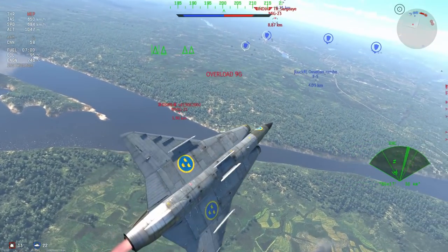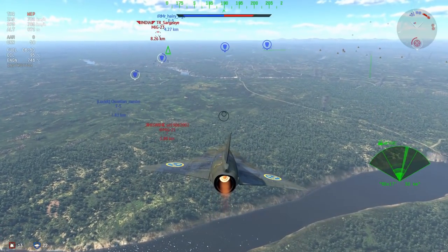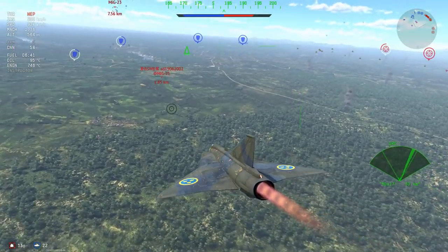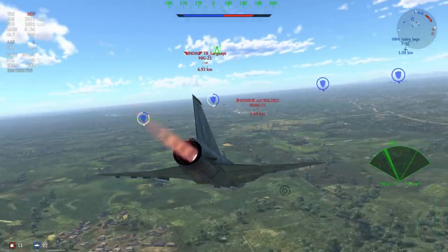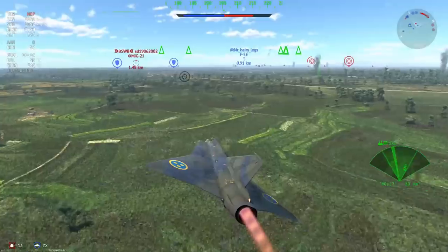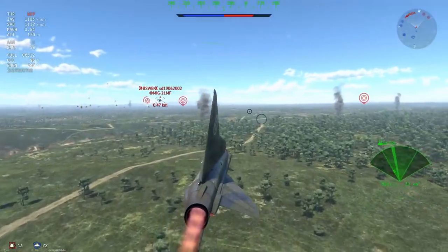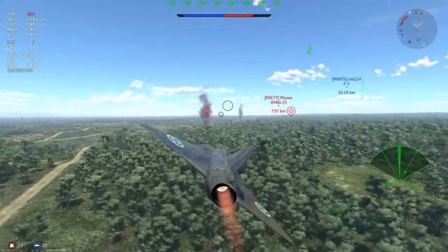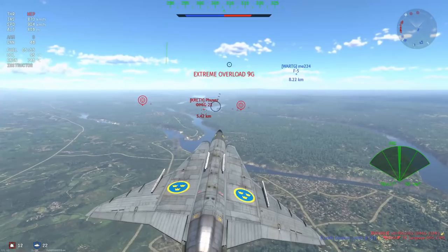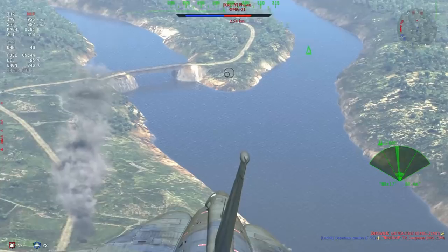It looks like the MiG-21 is deciding to turn in, but it turns out he's going for the F5 instead, so I've kind of misjudged my approach. But I am able to put my high sea level speed towards this MiG-21 who is now turning his attention to the F5E coming up behind him, which means I now have a golden opportunity to get some guns on. Obviously I don't make the shot - potato - and the MF decides the ground is his best friend, crashing into it.